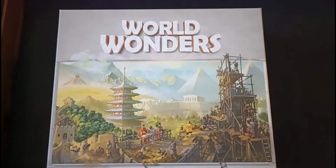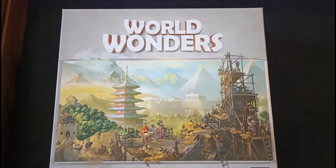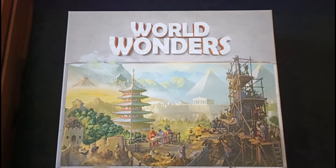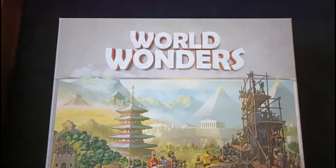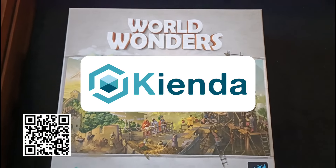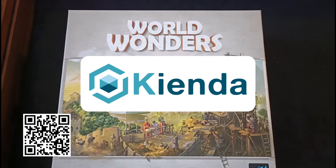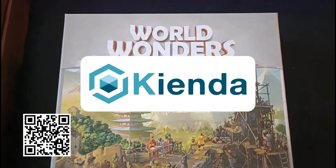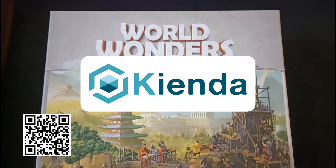This one takes 70 minutes according to the box and it is a tile placement polyomino style game. I want to give a shout out to the show sponsor keyenda.co.uk, who are my go-to online retailer. If you use the link in the show notes or the QR code, you can get 5% off your first order.